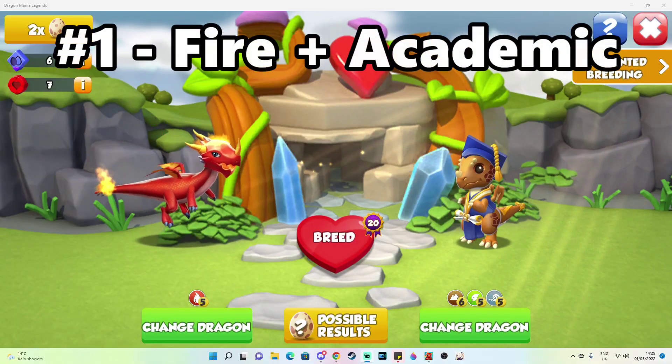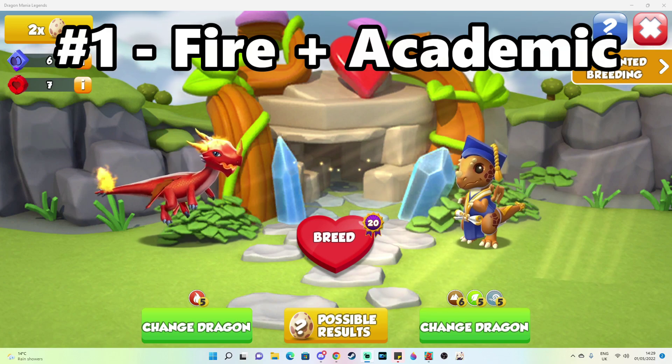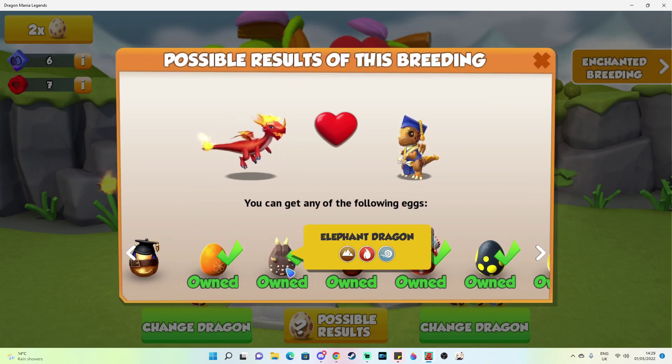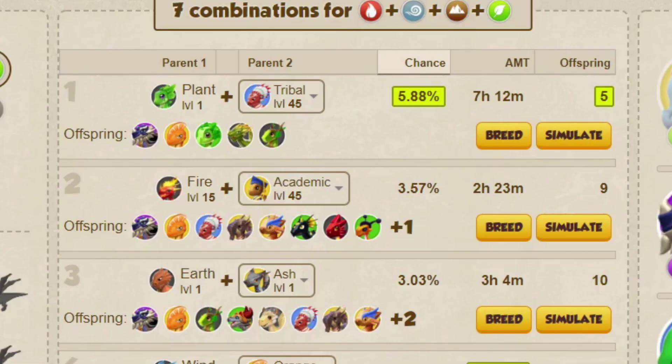The best combination you can use this month to breed the Hogwind Dragon is the fire plus academic dragons. You can use any dragon with the same elements as academic and this combination will still work. This combination gives about a 3.5% chance to breed the Hogwind Dragon with up to 10 other possible outcomes. However, some of these are VIP dragons and so they aren't part of the breeding pool. The main benefit to using this combination is that it has a really low average misbreed time of 2 hours and 23 minutes.